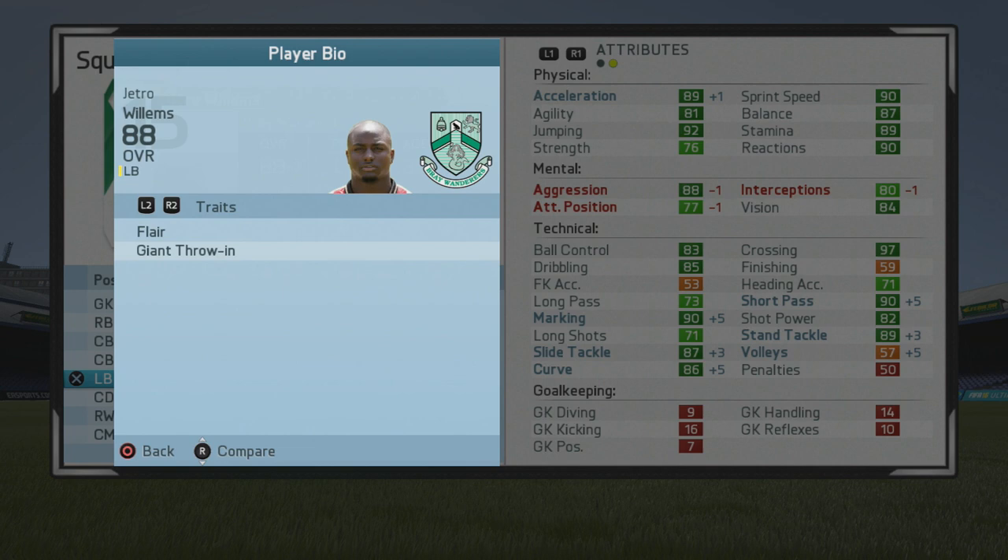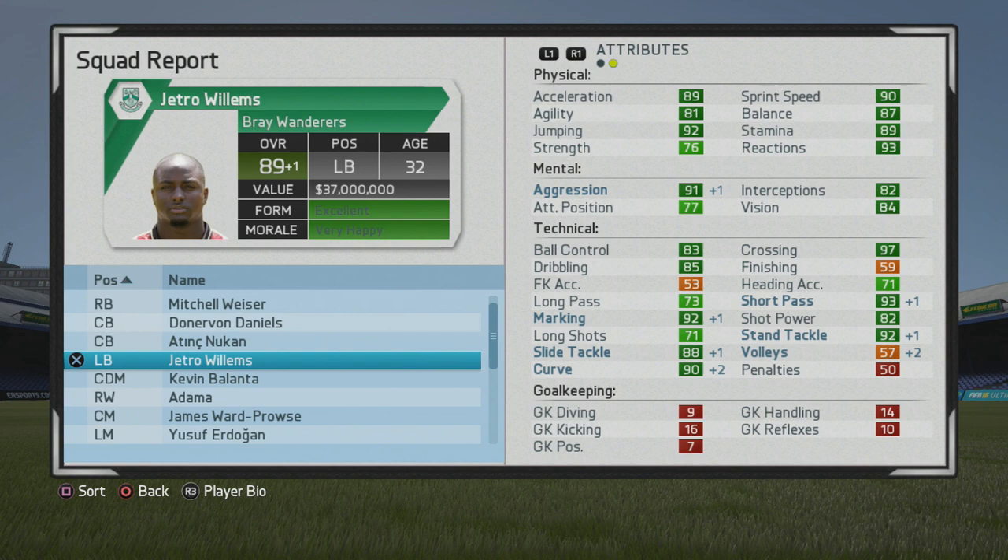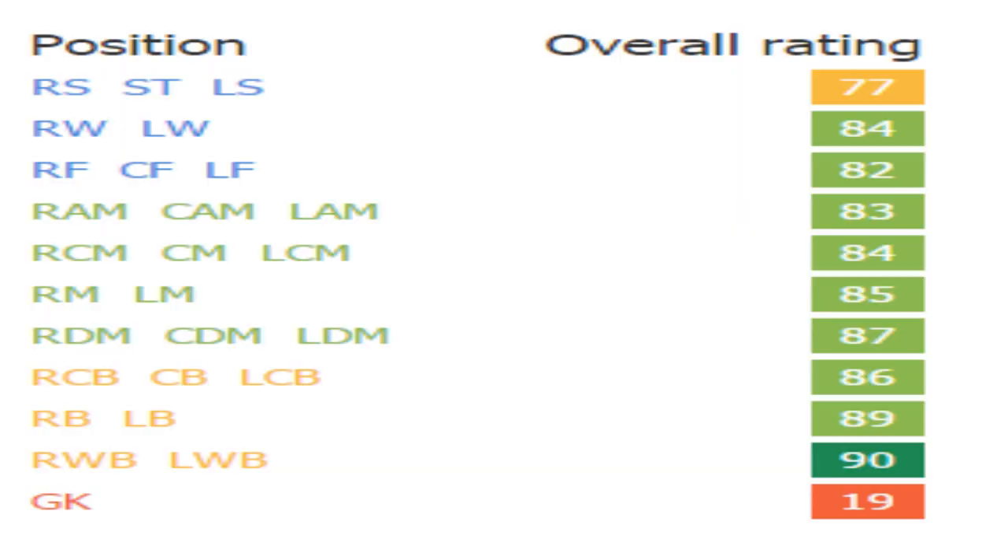Unfortunately I couldn't get any highlights — I am somewhat time-constrained each week since I do new batches of players every week. But again, the crossing and tackling specialties are great to see. He also continues to improve slightly, getting a boost at age 32 and capping out at 89 overall, with more boosts to marking, tackling, passing, and mental stats. He's a tremendous player.